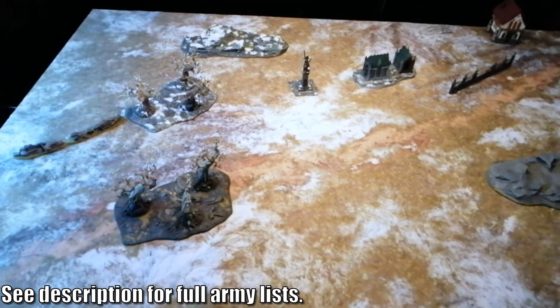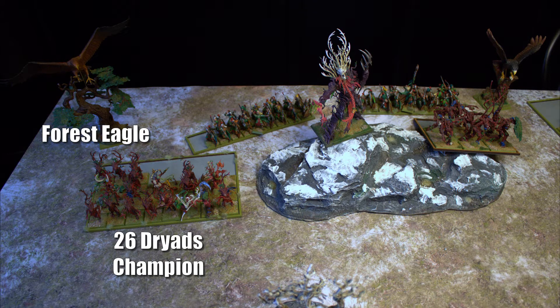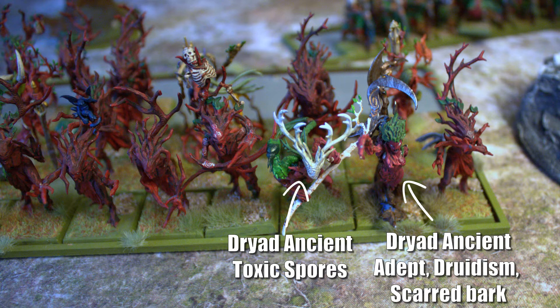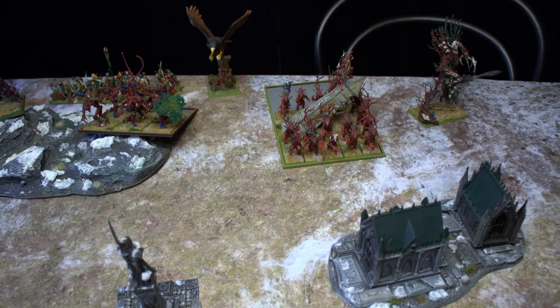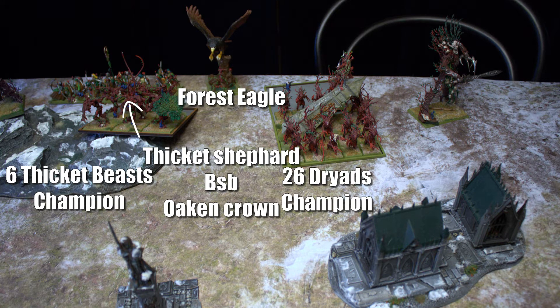Let's quickly go through the armies. The Sylvan army from the left: a Forest Eagle, 26 Dryads with heroes — the Dryad Ancient, a Druidism Adept knowing Master of Earth and Summer Growth, and a Toxic Spore. Then 17 Sylvan Archers, a Tree Father Ancient as general knowing Scrying the Stars, Align, Unerring Strike, and Fate's Judgments. 17 more Archers, 6 Thicket Beasts, a Thicket Shepherd as battle standard bearer, a Forest Eagle, 26 more Dryads, a Tree Father, and 10 scouting Pathfinders.